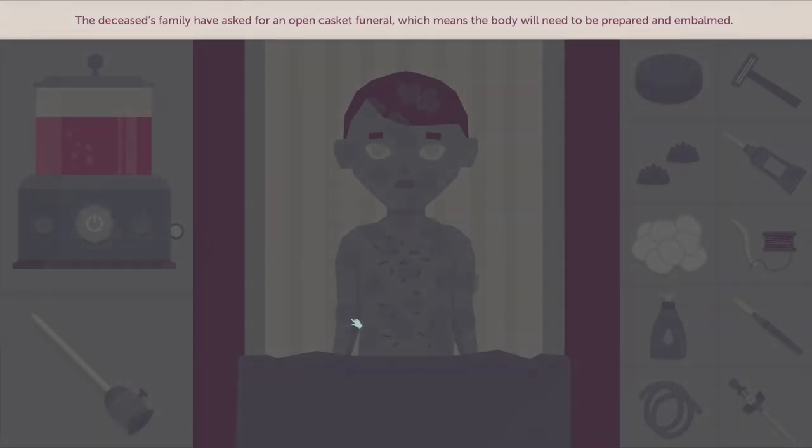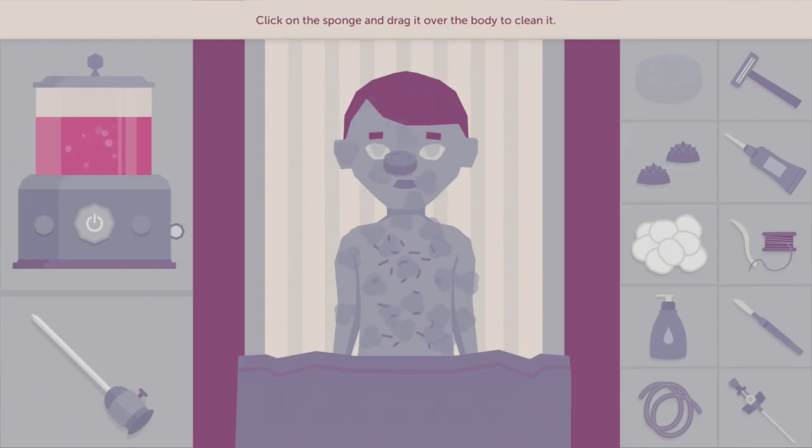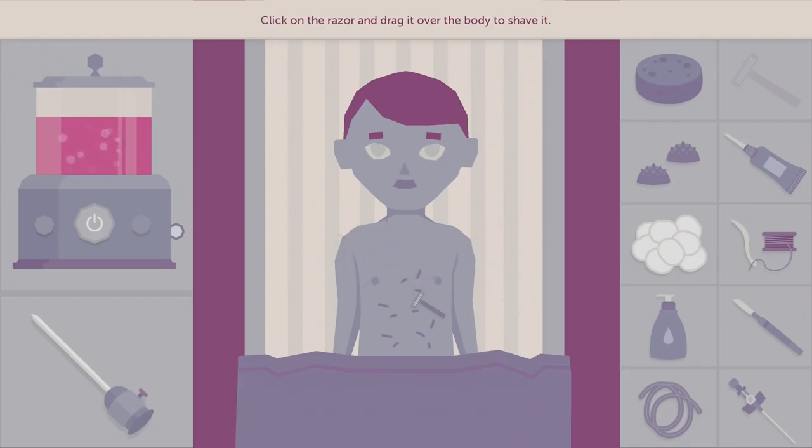It sucks that his family doesn't want to follow his wishes — that's dumb. But they're the ones who want to visit him, so I can understand their reasoning even if I don't agree with it. The family has asked for an open casket funeral, which means the body needs to be prepared and embalmed. Let's start by cleaning the body. Sad. At least there are no visible marks on him.